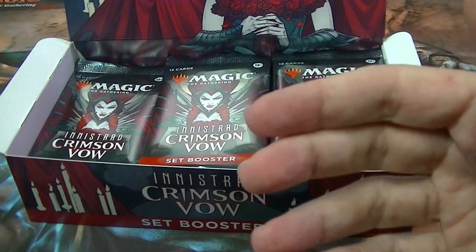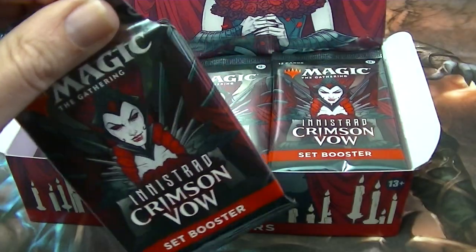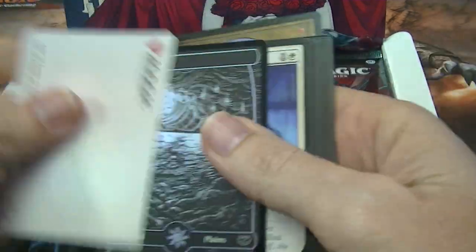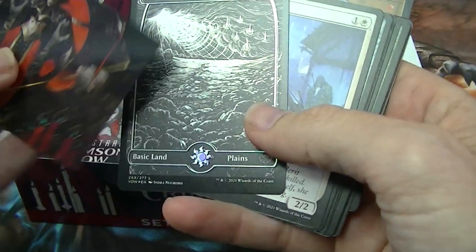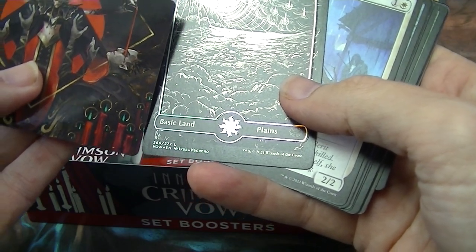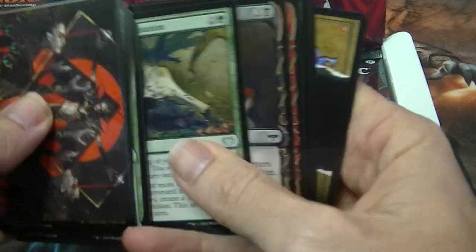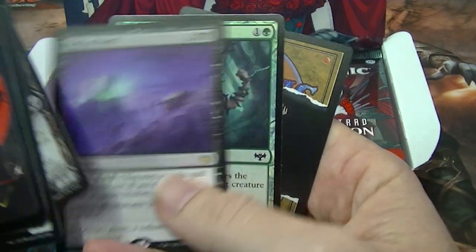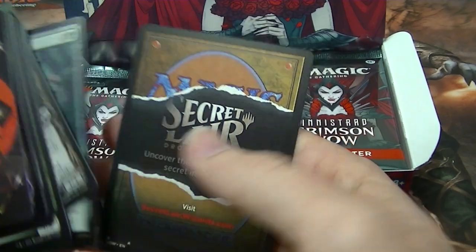I don't think there's anything yet to get too excited about. We won't see what early does yet. We've got Path of Peril for your rare and a foil Bramble Armor.